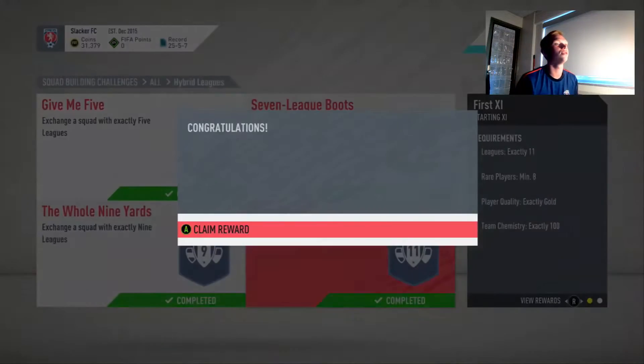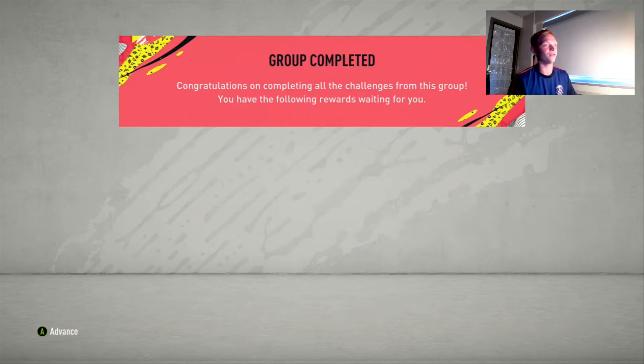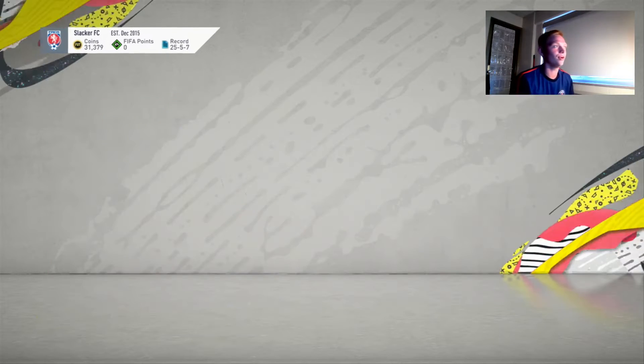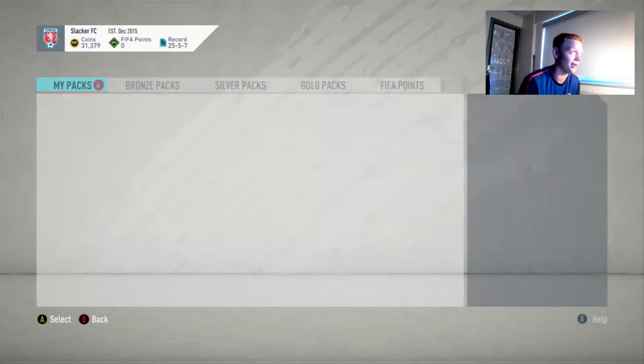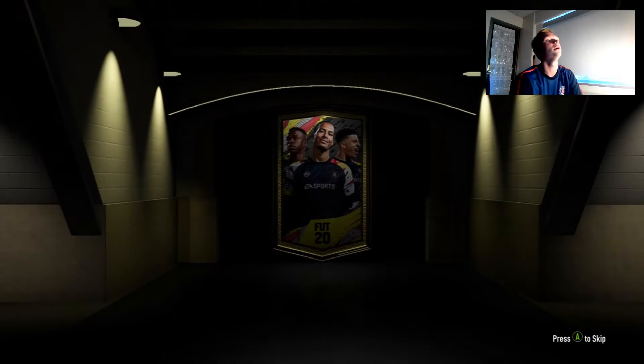And then for the whole set, we get a 55k rare mega pack for the hybrid leagues. We still have the hybrid league and Nations SBC to do, so we have all these packs and then that SBC as well. So we have four packs now. We'll do a Prime Mixed Players pack first. Hopefully we get at least one walkout from these four packs. Here we go - it's all going to be Black Doors.